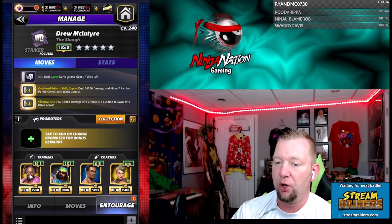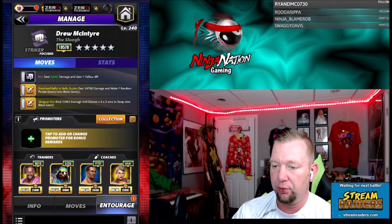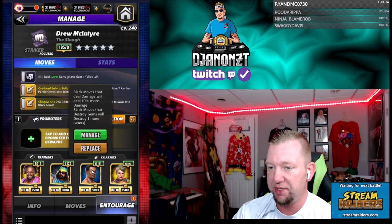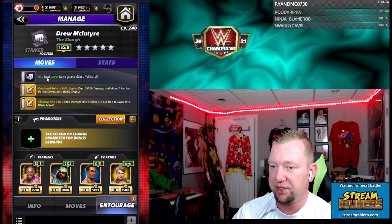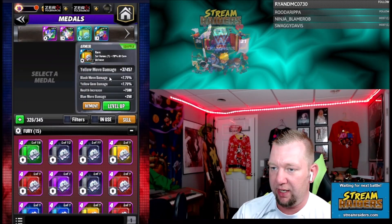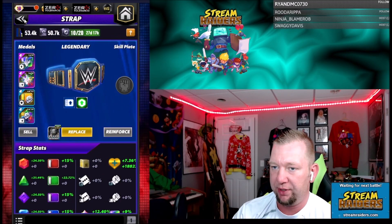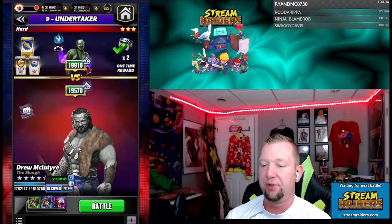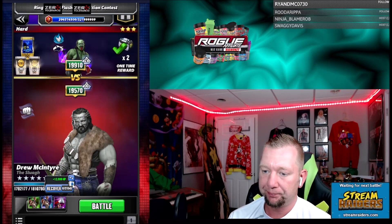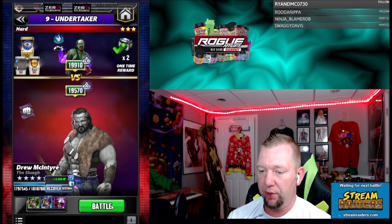I got Kofi on here for yellow move points. I got Duder for 35% more black gem damage — I did some math and it's going to be more damage that way than if you use King Nakamura maxed out even. I got Montez Ford for black moves, deal 10% more damage. And I left Lacey on there for the purple and black gem damage. I also went through the title and I got a yellow move damage metal on there — it's only level 12, so it's not quite as strong as we had for the first set, but I'm still running takedown armor.